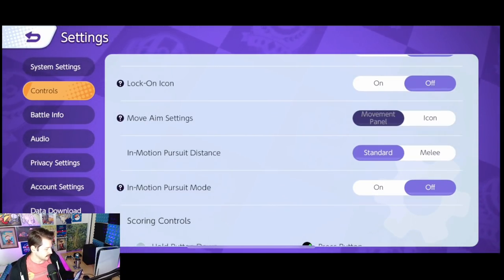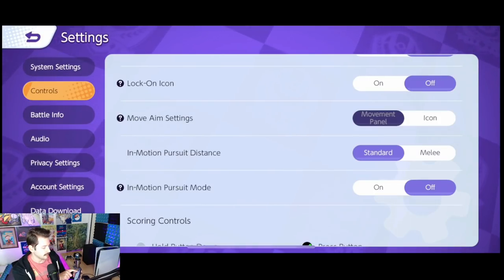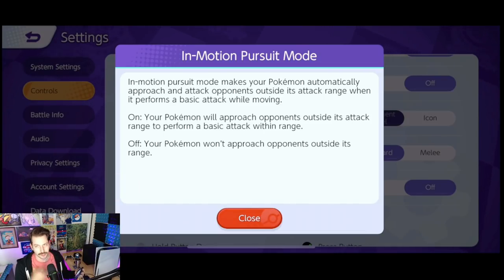Move aim settings — this is in conjunction with the lock on icon, so they don't let me adjust anything here because I have that off. In motion pursuit distance: I just have in motion pursuit off. Even though it's off, you still get some in motion pursuit happening — your Pokemon will still try to automatically approach enemies with some moves anyway.